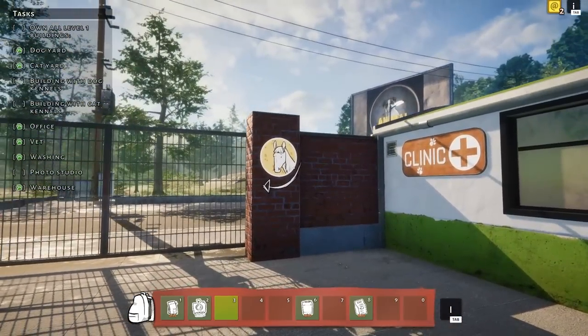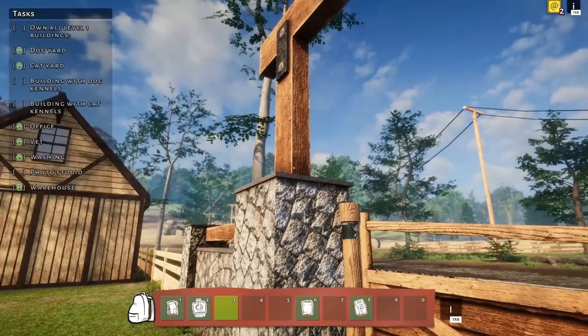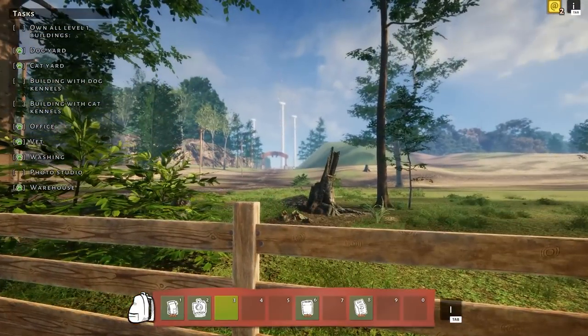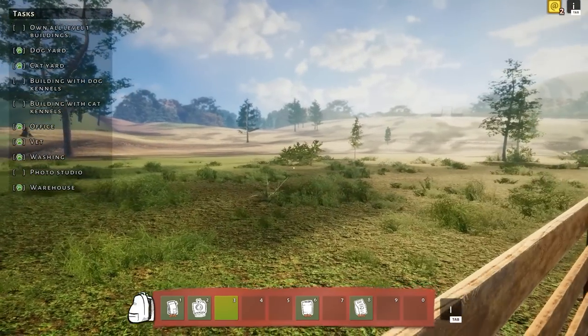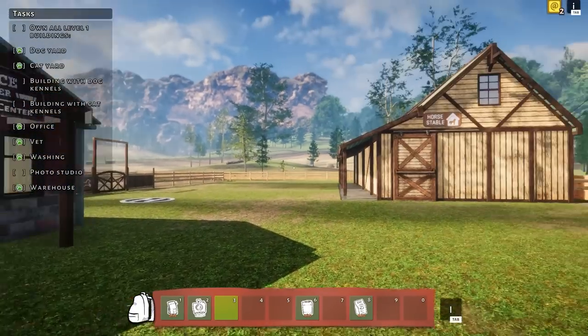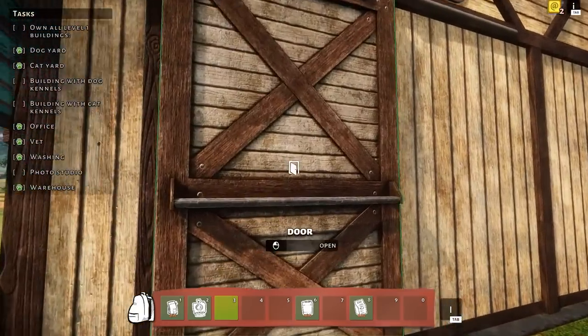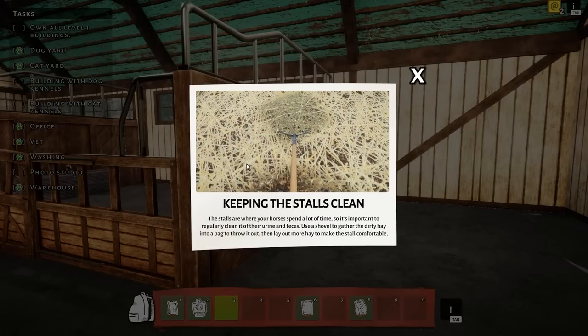It's even got the cute little horse symbol - got some nice bangs too. Oh my gosh, this is so pretty! It's like your own little personal ranch. Those beautiful fields, I just want to gallop across there. Wow, it looks really good actually. All right, so we've got a horse stable over here - check this out, two stalls! Stalls are where your horses spend a lot of time, so it's important to regularly clean it of their urine and feces.